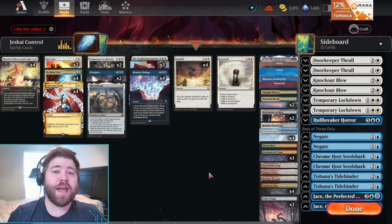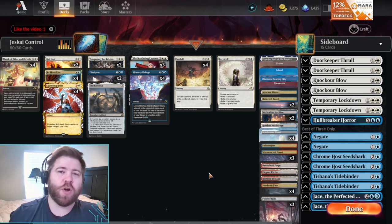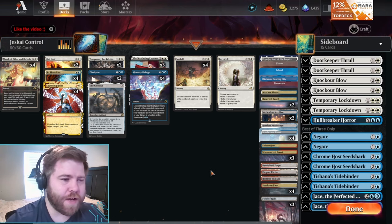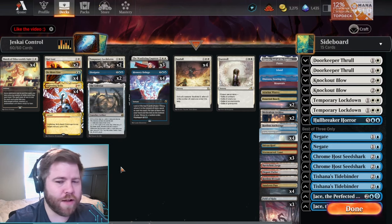What's up everyone? It's TheOneJayman. Today we are playing Jeskai Lightning Helix — I mean, Jeskai Control — as in the only red card in this deck is Lightning Helix. Two mana, instant speed, deal three damage to any target, and gain three life.